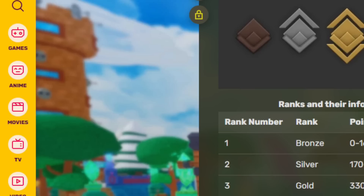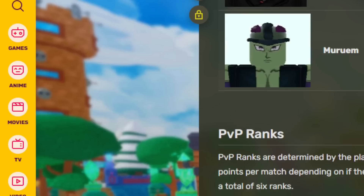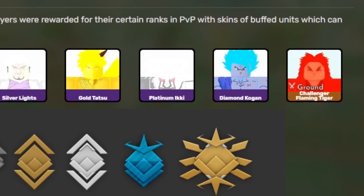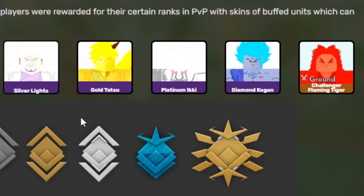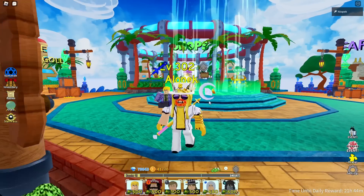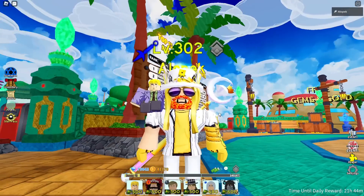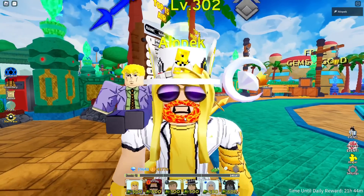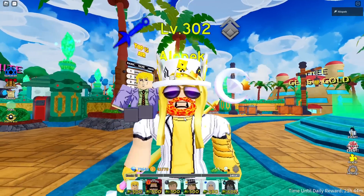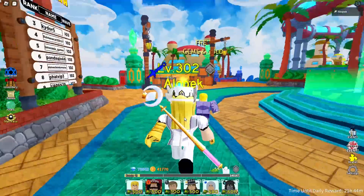We don't know exactly how much the new set will be worth — the old units were challenger, Goku diamond, Kogen — but I have a feeling it'll be worth a similar amount. Now, a lot of you are wondering what the fastest way to grind ELO is, because it takes quite a bit.